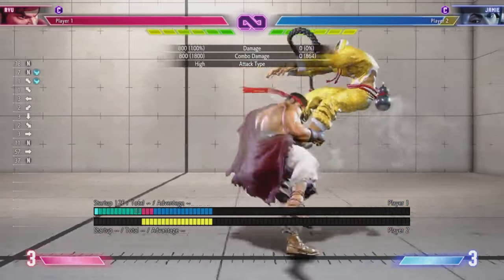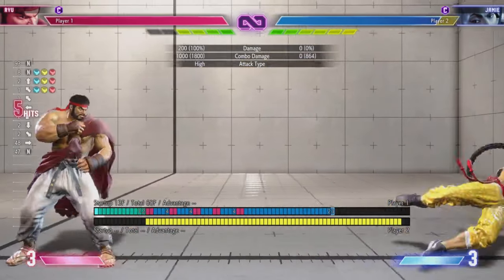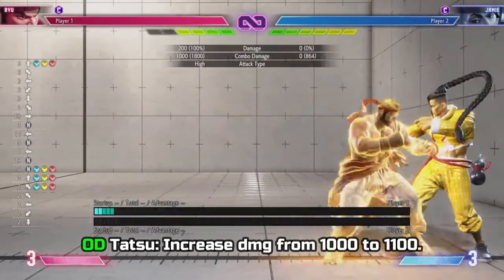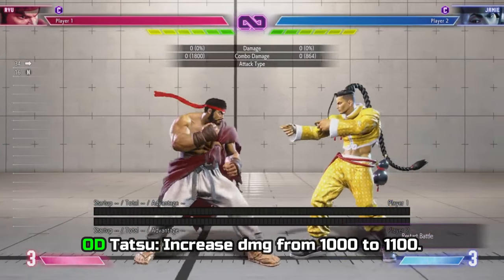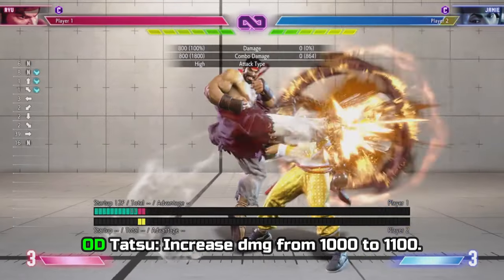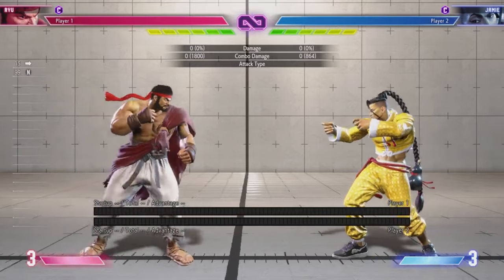Next I want to talk about his OD tatsu specifically. I'd like to see the damage increase from 1000 to 1100. Right now, going from light, medium, heavy tatsu, the damage goes 800, 900, 1000 — and then OD tatsu is still 1000 damage. This is just a damage consistency thing. You're spending meter, so why not give 1100? I'd just like 100 more damage points added to the OD tatsu so the values are consistent.